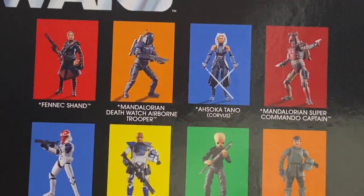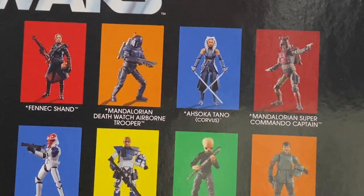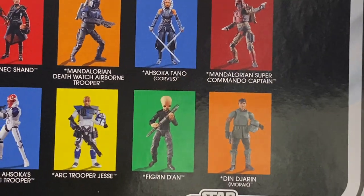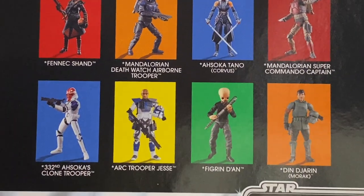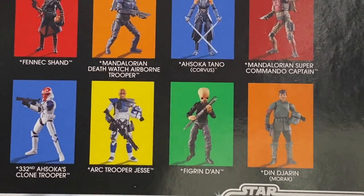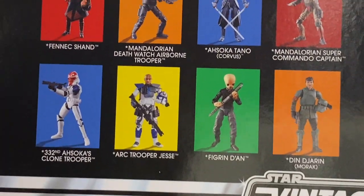We are going to just cycle through these. I'm only going to show the card back for this once, because they all actually do have the same. So just before we do start, there's the card back there. You can see that it's Fennec Shand, Death Watch, Ahsoka, Super Commando Captain — I just laugh at that name — Clone Trooper Jesse, Friggin' Dan, and then Din Djarin. So there is the card back that all of these characters have.